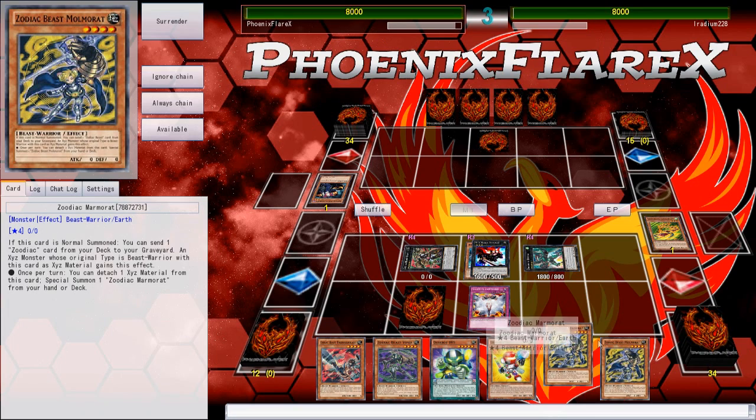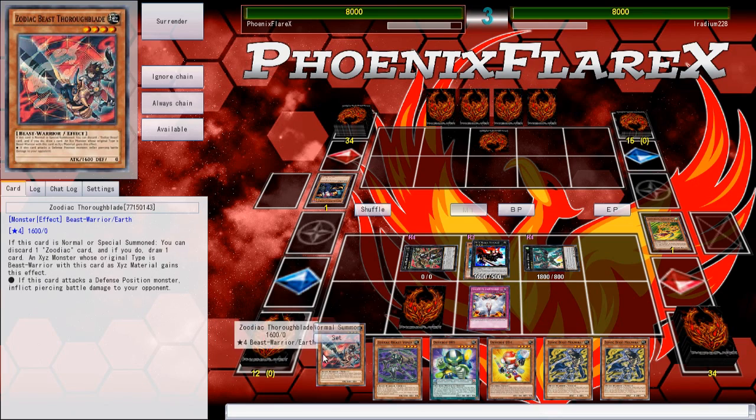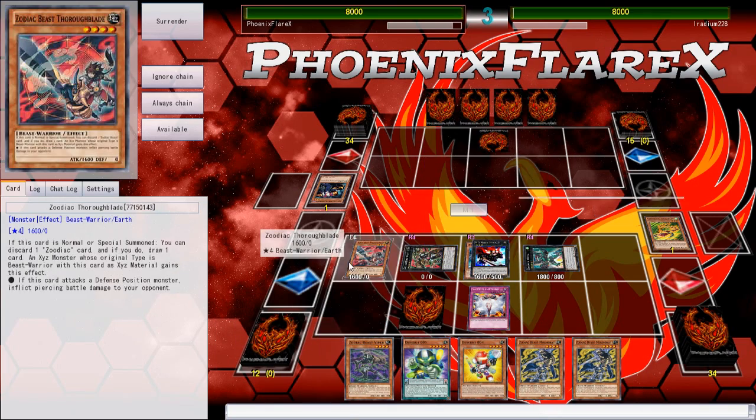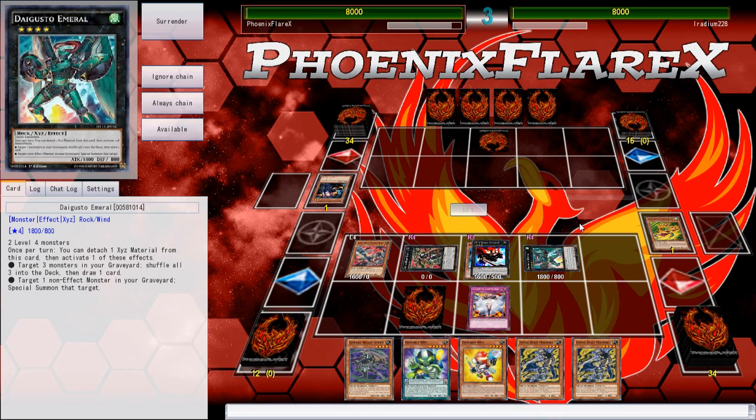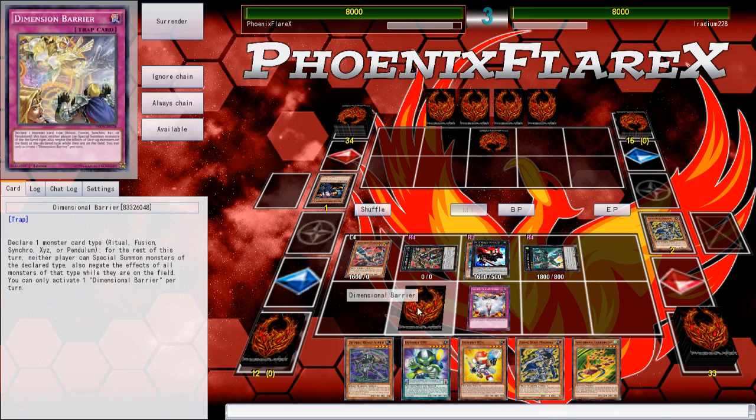Who the fuck is Pierre? Why do I have two Rats in my hand? That is so retarded — ignorant. Alright. We're going to normal summon Thoroblade and start cycling these Rats back into the graveyard where they belong. At least I can re-equip them with Tiger Mortar.